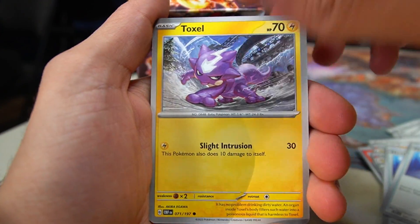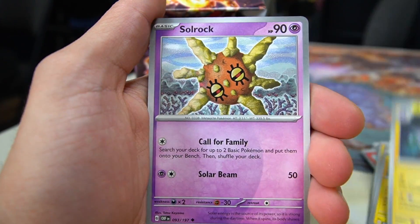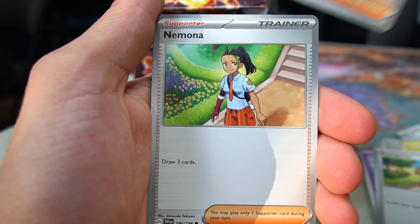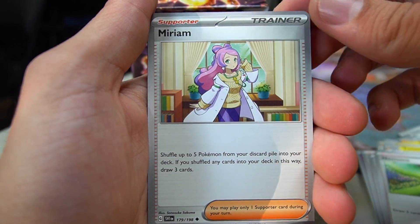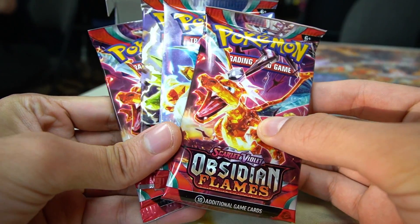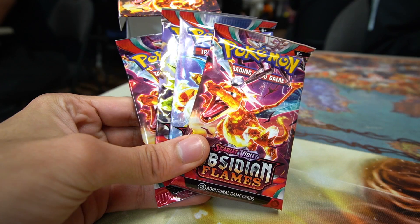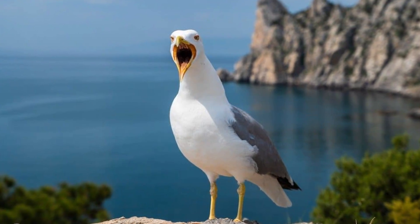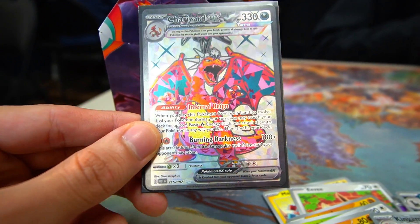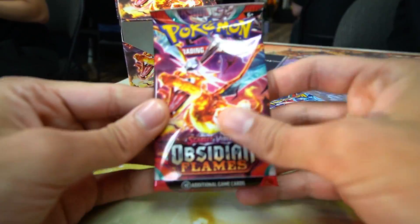We've got Nespa, Toxel, Toxtricity, Solrock, Professor's Research, Youngster, Nimona, Miriam, an Audino, and a code for the Build and Battle kit. Then the girl across the table from me just pulled a full art Charizard — that is nuts. Four packs of Obsidian Flames — let's see what we're able to pull.